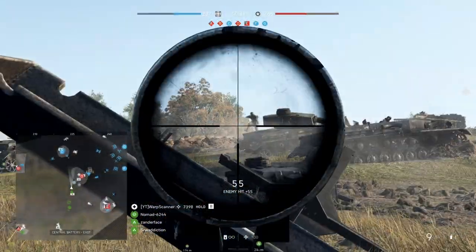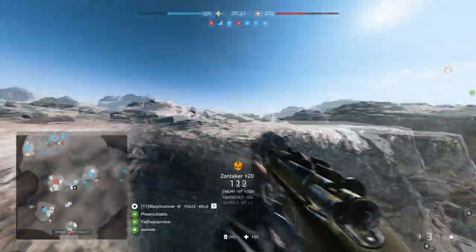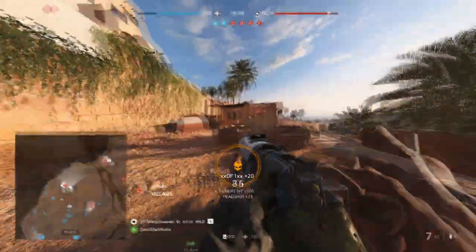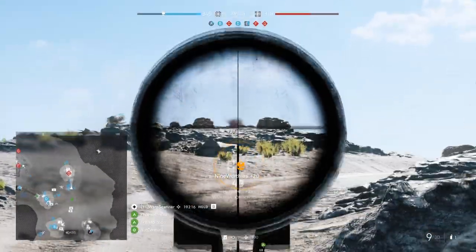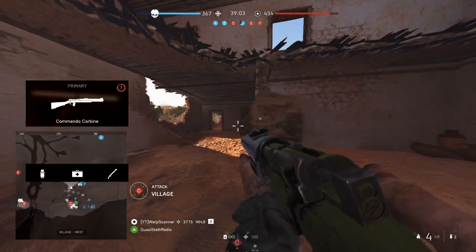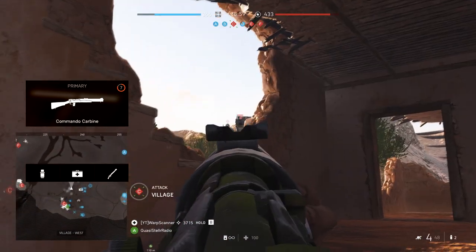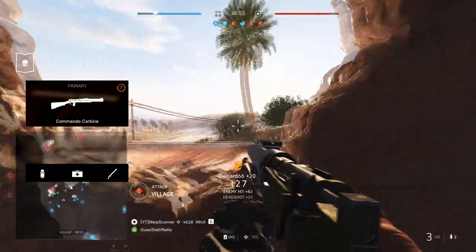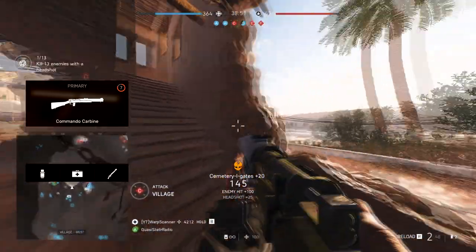As for sight suggestions, I generally advise a 2x scope for the M28, the iron sights for the Commando Carbine, and the 3x scope for the Jungle Carbine. As for the gadgets, this is an instance where things get a bit complicated. Starting with the Commando Carbine, seeing as you will be using a suppressed weapon, flanking becomes fairly important, so the smoke grenade and smoke grenade launcher will still hold a lot of utility in obtaining those flanks.